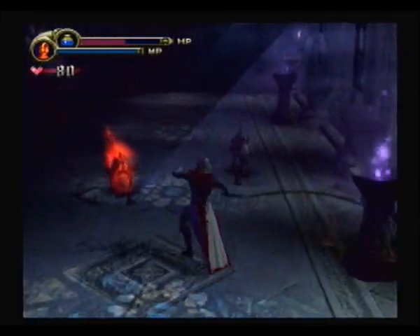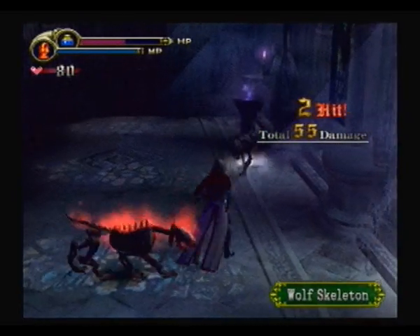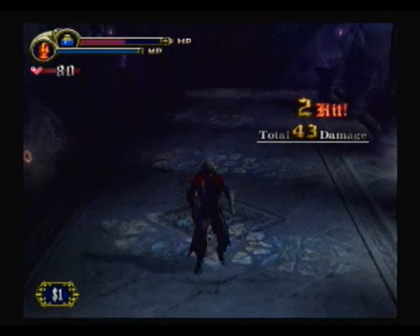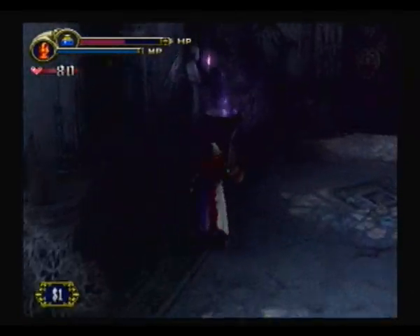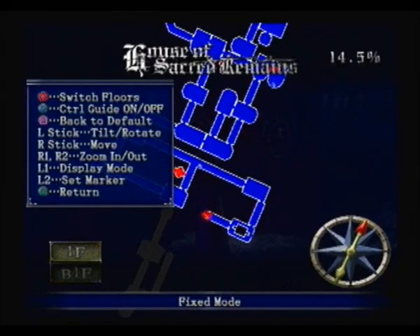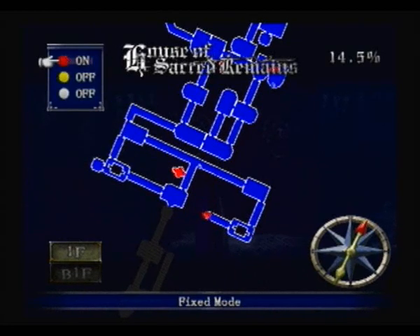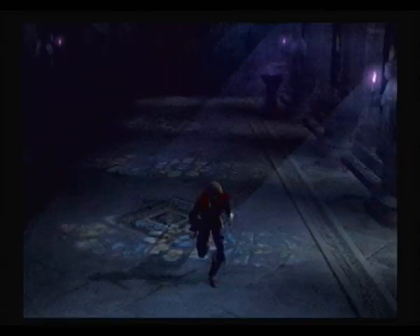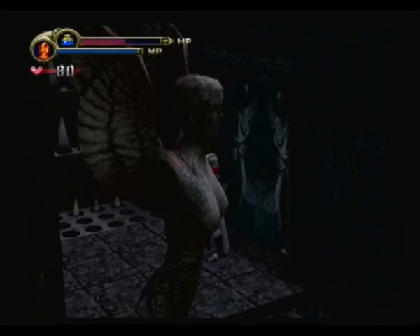In the hallway with some wolf skeletons — easily defeated. Whoa, whoa, take it easy there, skeleton. We need a yellow dragon key to open this door. So let's go to the map — hit L2 to set a marker. I like to color correspond, so I'm going to put the yellow dragon key door with the yellow marker. That's pretty nice.